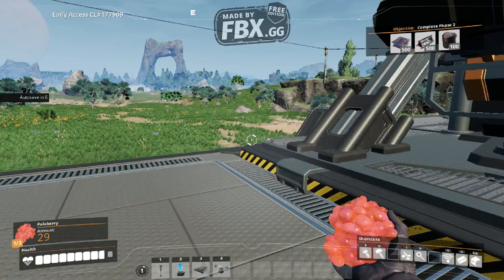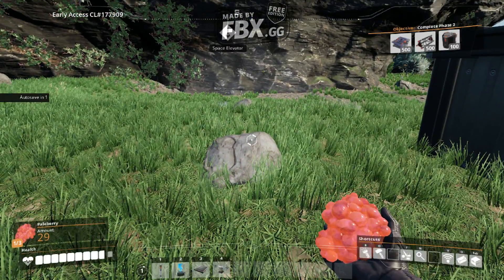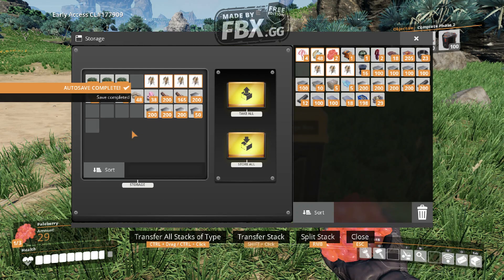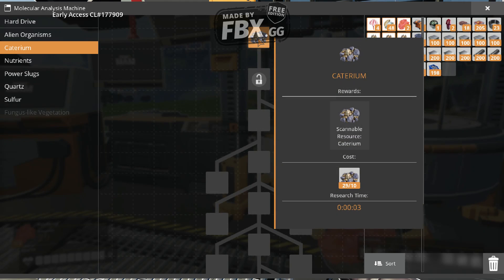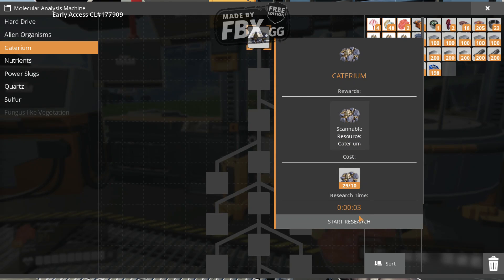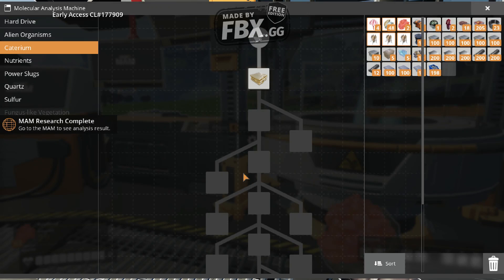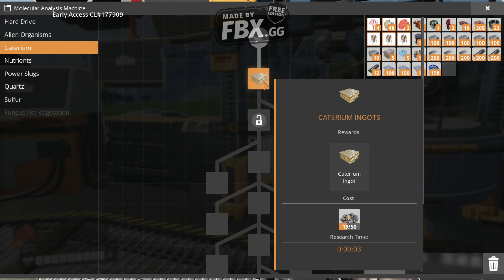You have another one of those. I better have one of those carapaces. Oh, I thought that was gonna be a carapace. New resource added to the resource scanner. Caterium ingots! Didn't know that was a thing. Don't know what they're for, but cool.